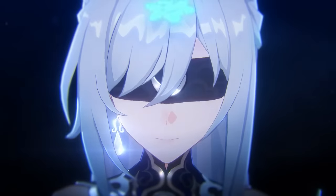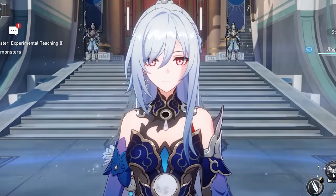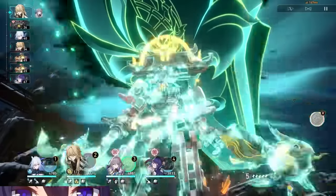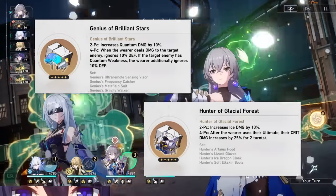Since you're never using another damage dealer again, you're probably ready to go all in with your trailblaze power. With Jing Liu, you have a few different options when it comes to maxing her out. Though she's the hottest character in Honkai: Star Rail, Jing Liu is still an ice unit. For four-piece sets, you're mainly looking at the Glacial Frost set or the Genius of Brilliant Stars set.